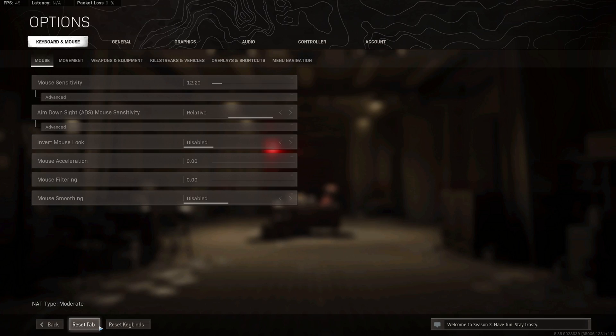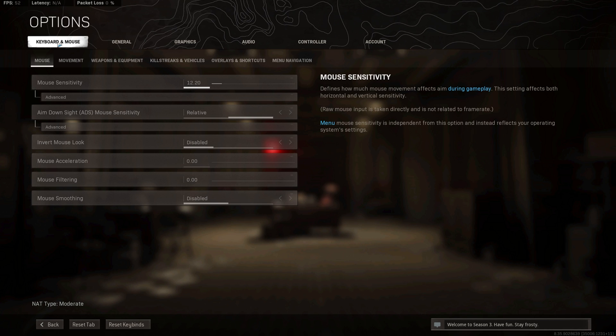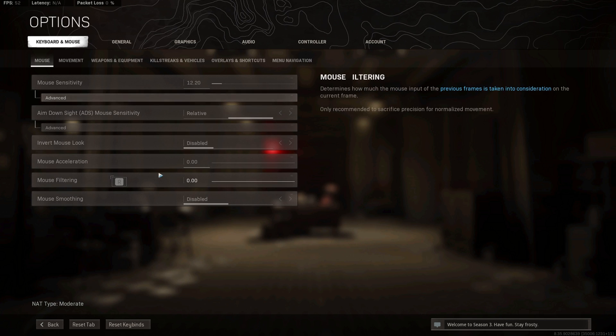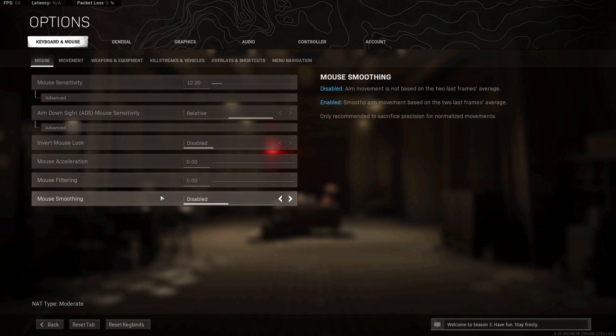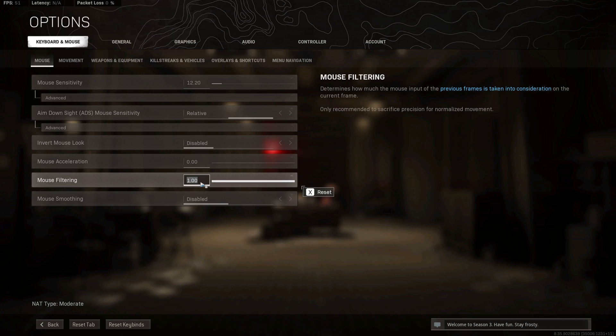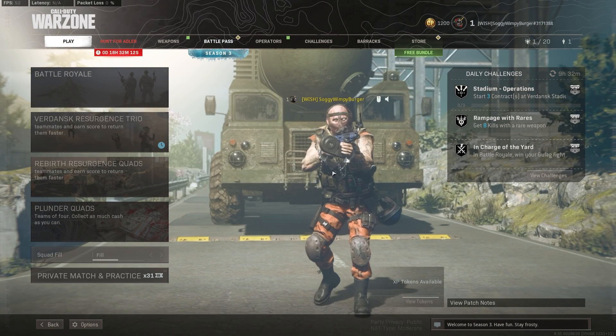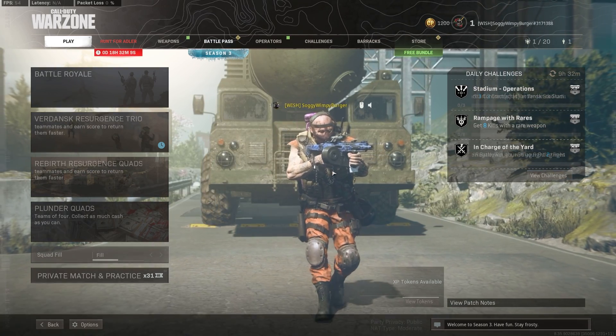In the bottom left, head across to the options menu and then to the keyboard and mouse section. On this first tab, you'll see mouse sensitivity at the very top, and clicking advanced will give you different sensitivities for different modes of gameplay. At the very bottom, you'll notice mouse acceleration, mouse filtering, and mouse smoothing. If these are already set to 0, 0, and disabled, it may be worth turning them on and then back off — dragging the slider up and setting it back down to 0 by typing 0 and hitting enter — just to make sure things are properly set and saved.